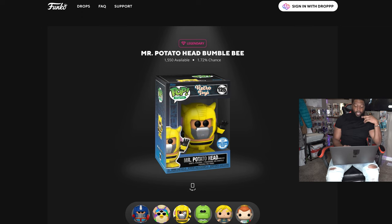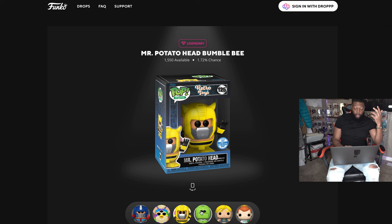Next is Mr. Potato Head as Bumblebee — another Mr. Potato Head. I would take both of these. So far, the ones I want are the Optimus grail and this Mr. Potato Head Bumblebee legendary. There are only 1,550 of these legendaries available, with a 1.72% chance of getting one, so all this stuff is going to be very tough to get.